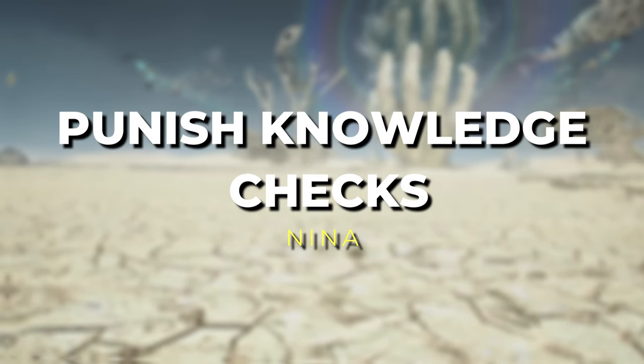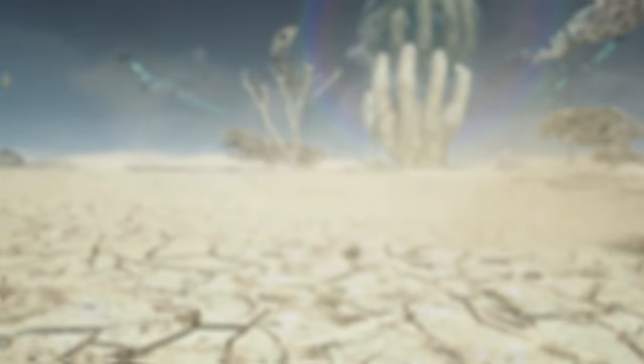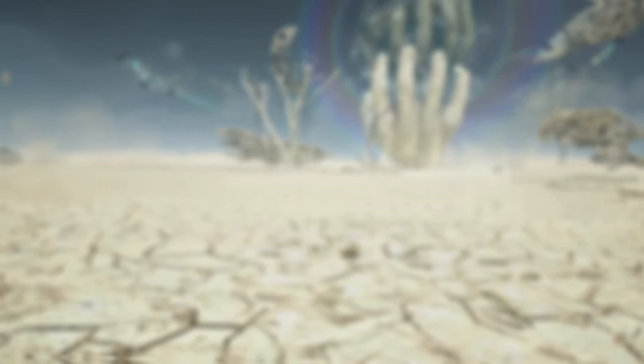Hello, this is Delusion and Lobo here. I hope you guys are doing well today. Just like the other previous videos, I will be showcasing some of the knowledge checks that you will need to learn how to punish against Nina. Similar to the law video, I'm only going to be showcasing the specific things that Nina's will love to use against you to try to knowledge check you and pressure you without any regards to what you know about the character. So let's begin.